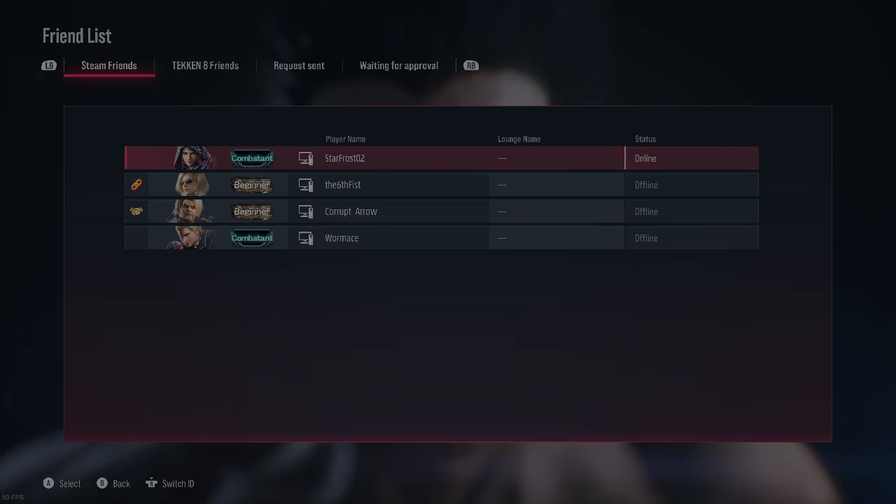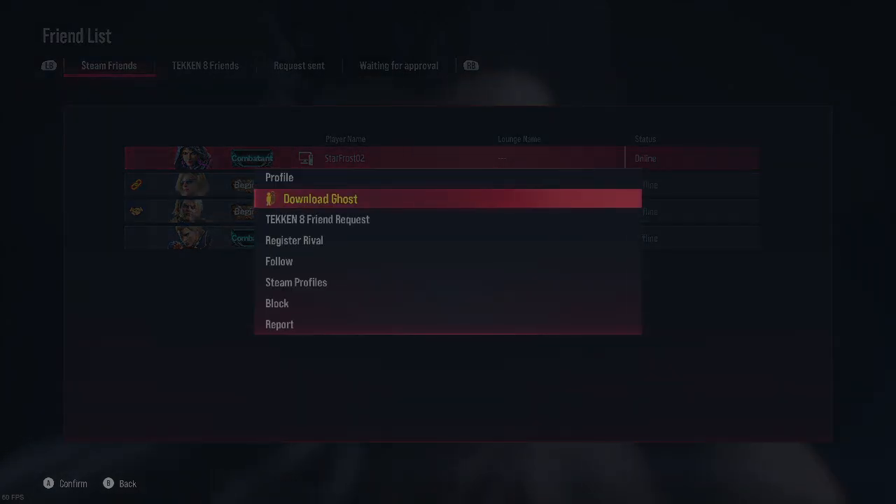It's as simple as this: to add people, you just go to their name, go to their profile, and send a Tekken 8 friend request. That's it, that's all you have to do.